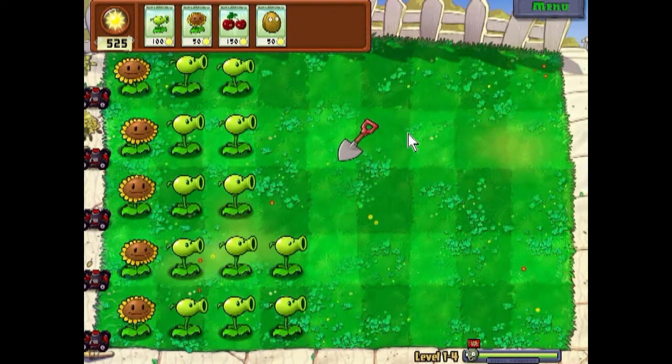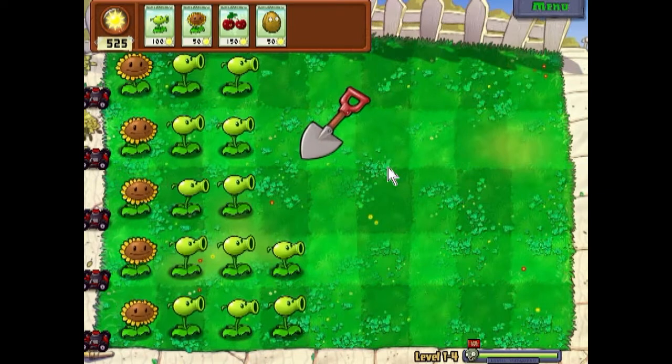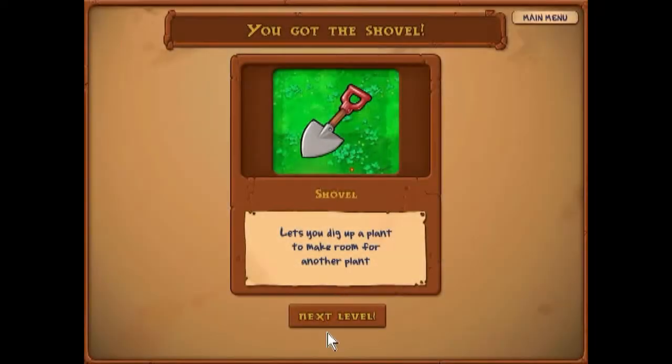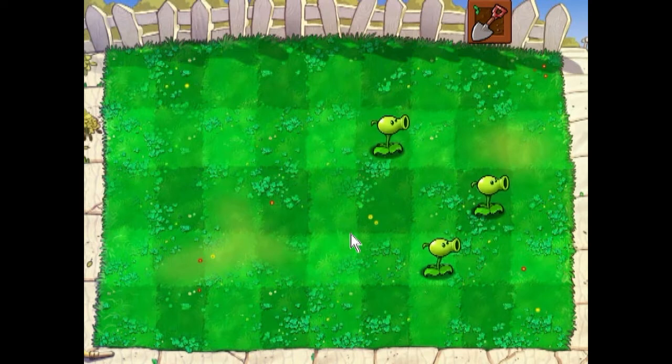Okay we got the shovel. All this does — it's not a plant quite obviously — all you do is use it and then you can get rid of your plants. But you do not get the sun back, so make sure you know you want to place things before you use it.